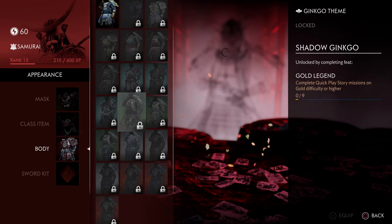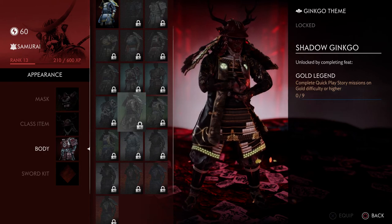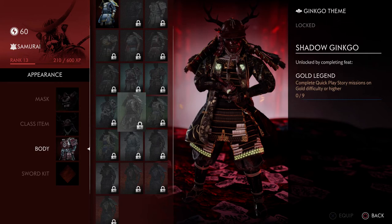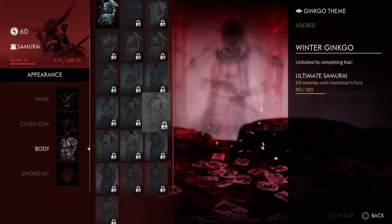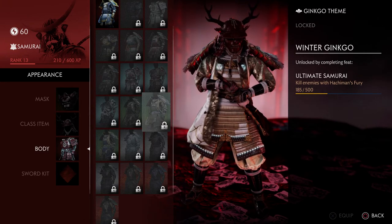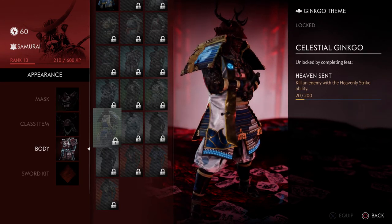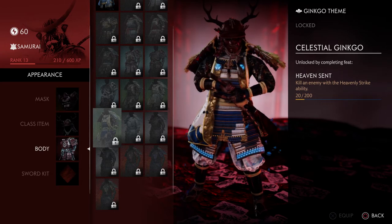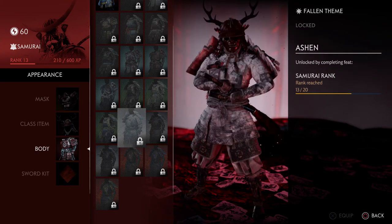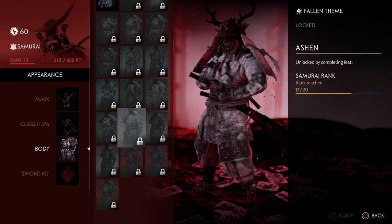Next is the Shadow Ginkgo, for completing quickplay story missions on gold difficulty nine times, or kill enemies with Hachiman's Fury — which I'm almost done with — and kill an enemy with the Heavenly Strike ability. I really like the color combination on this one. And the Ashen set at rank 20 looks really cool too.